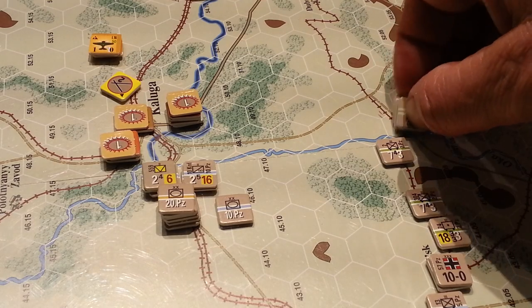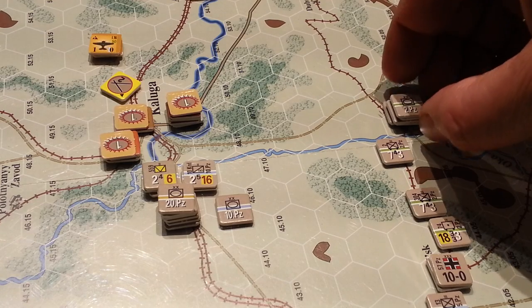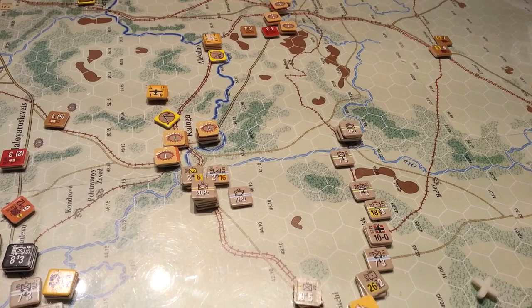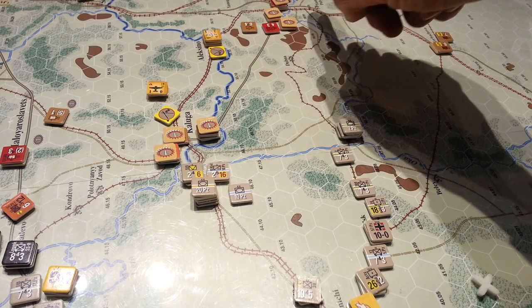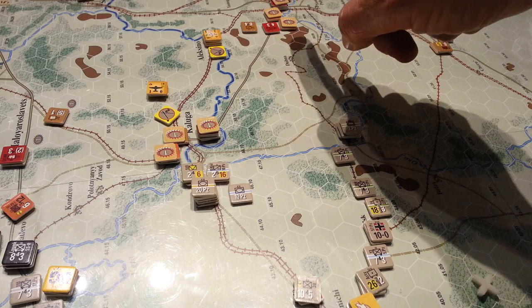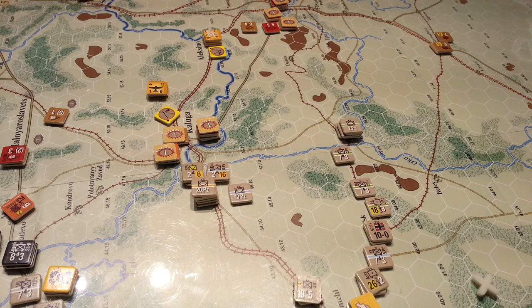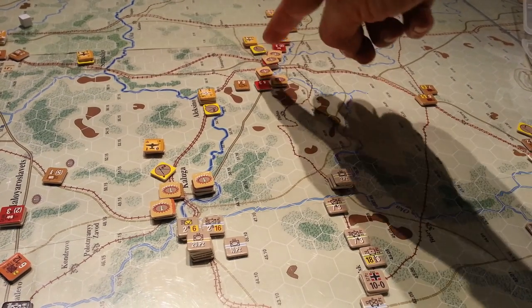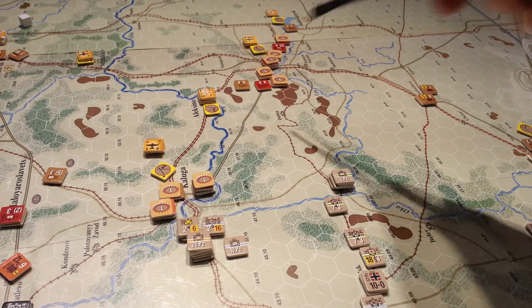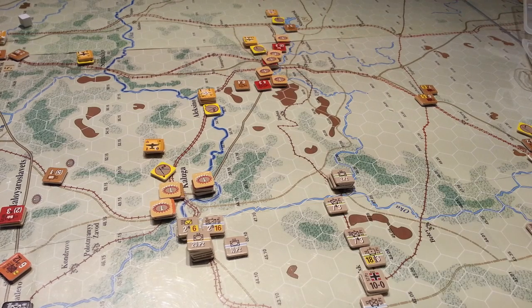The idea is to try and threaten the rail at Aleksino, just to the northwest of Tula, as we attempt to advance on Tula. The Soviets are busy building a line along here with hedgehog units, but it's not very strong yet. There's a bit of a race going on to see who can get decent units into position first.